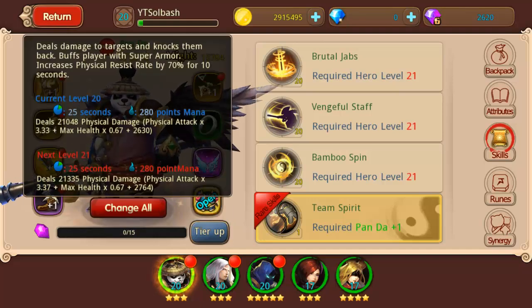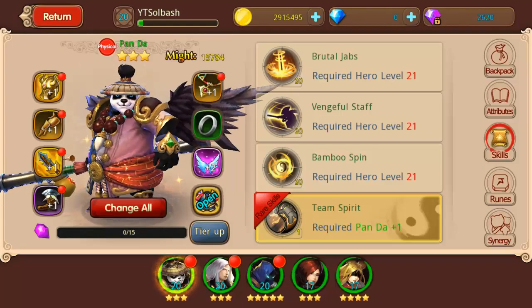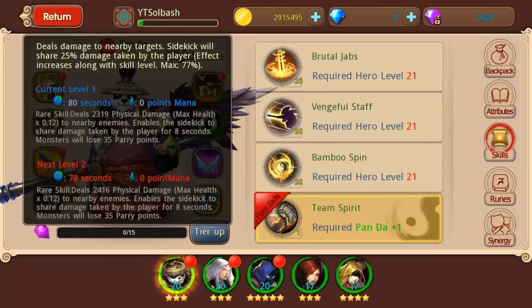The third skill, Bamboo Spin, deals damage to the target and knocks them back. It buffs the player with super armor and increases physical resist rate by 70% for 10 seconds. It does quite a bit of damage as well. Note that the 70% boost is only physical — there is magical damage in the game too, so be aware of that. The rare skill, which you unlock at level 20, deals damage to nearby targets. A sidekick will share 25% of damage taken by the player, with the effect increasing along with skill level up to a max of 77%.